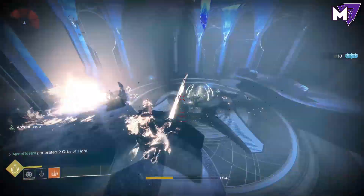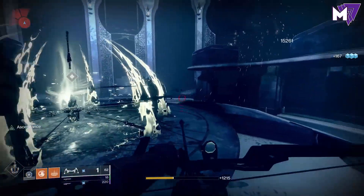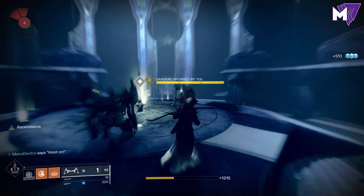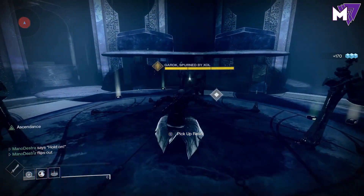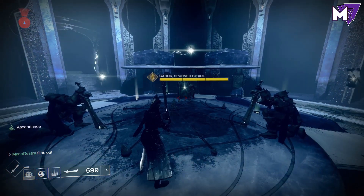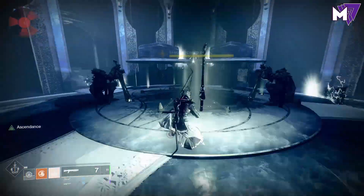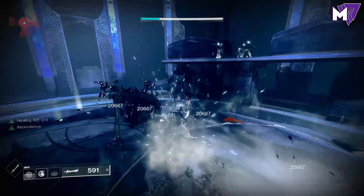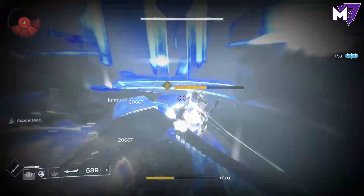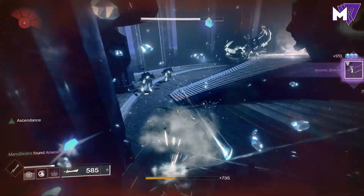That Hive Sword is very critical — you must have the sword with you as you exit this Ascendant Challenge, or else the bounty will not proc. So this sword is the key to everything. I'm on my Warlock right now, very easy to pick up. I'm going to use my Warlock Rift. If you are on your Hunter, you can totally pop a tether and go to town on these knights — it will chain damage to enemies even if you're using the Hive Sword while those enemies are tethered.